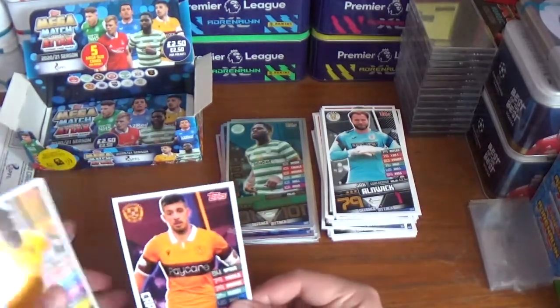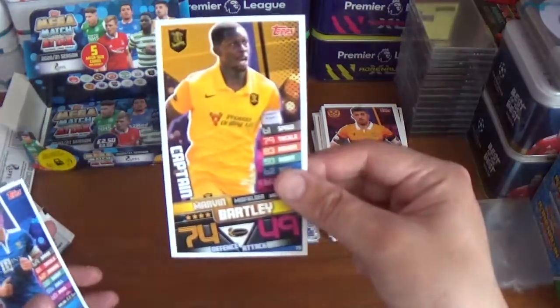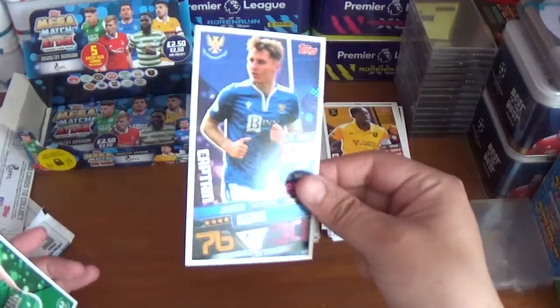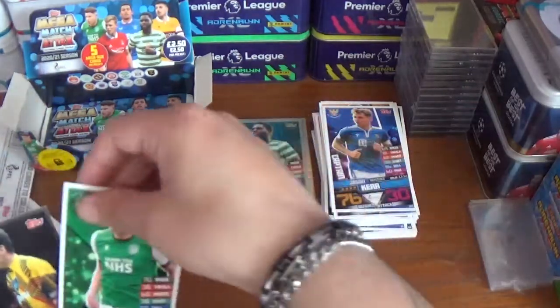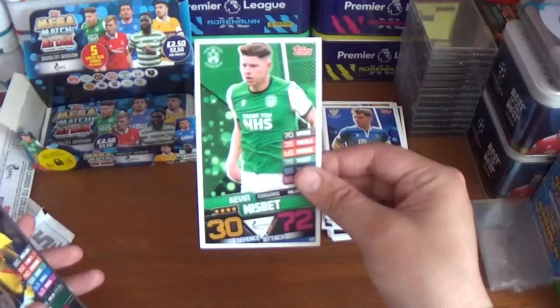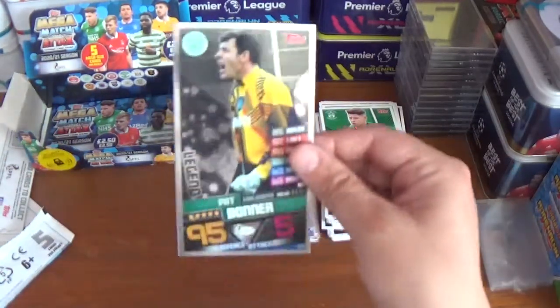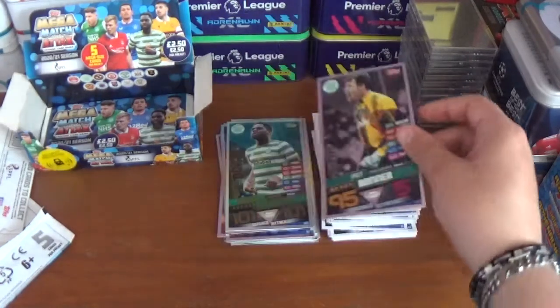Pack sixteen: Declan Gallagher captain for Motherwell, Marvin Bartley captain for Livingston, another captain — the third in this packet — Jason Kerr of St Johnstone, and Kevin Nisbet of Hibernian.